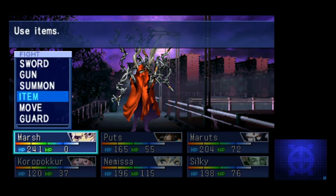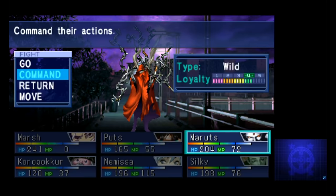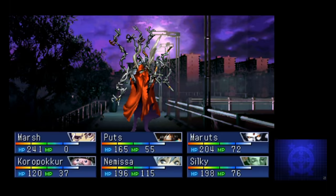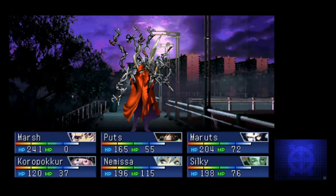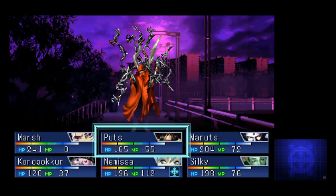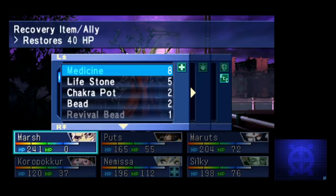Out on the street, this weird hooded guy attacks us — it's Muwis, and he's got a new body. He really wants Nemissa dead for some reason, so we've got no choice but to have ourselves a little surprise boss battle. During the fight, he'll spend some turns marking Nemissa and focusing attacks on her, so if you just hit him with your best attacks and have Nemissa guard, you shouldn't be in too much trouble. Make sure to save before this fight in case he ends up killing you.